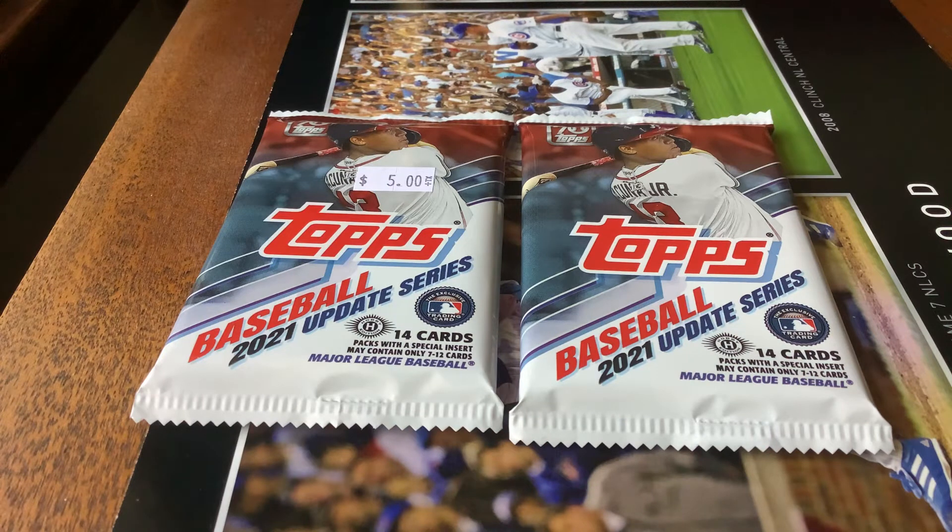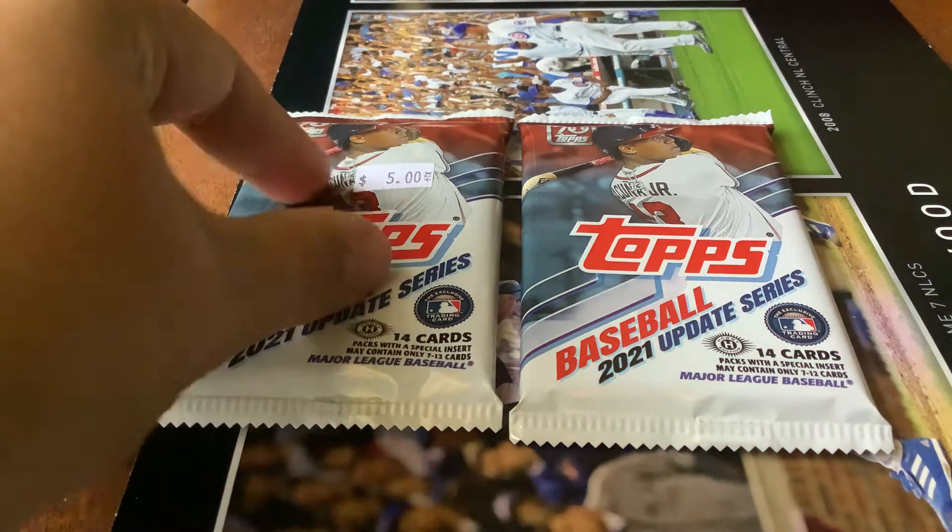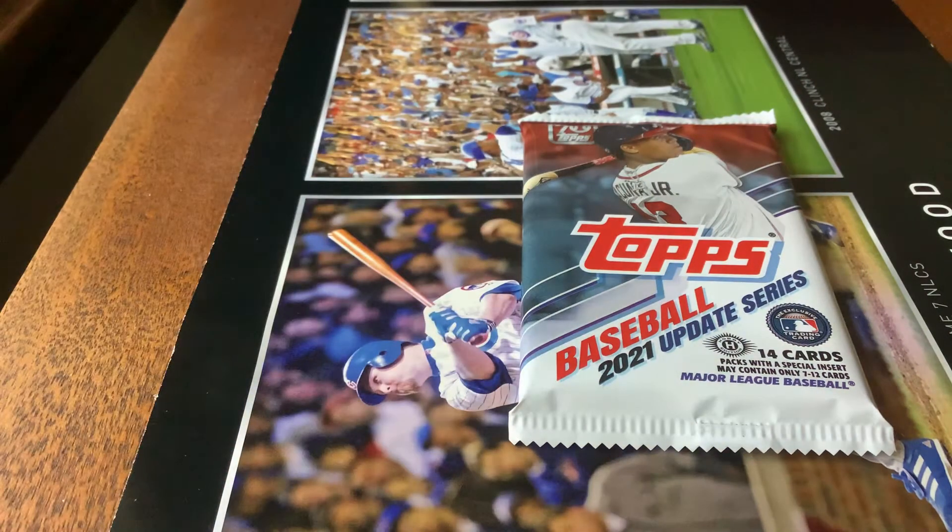That being said, let's get right into it. Goomba Joey's pack is up first — that's the one with five dollars on it. That's how much it costs to get these packs at my local card shop. I did a video of that the other day; I got five packs and I'll be opening the other four in a different video soon. Let's get into this 2021 Topps Update Series pack war video. Goomba Joey, your pack's up first!